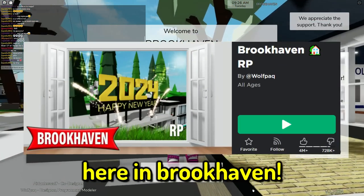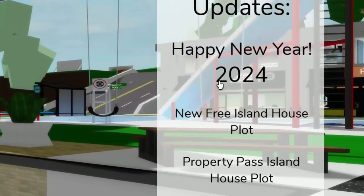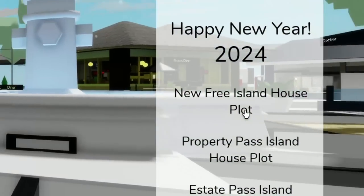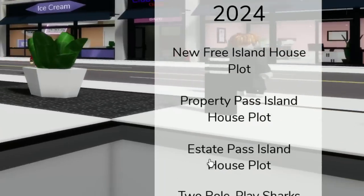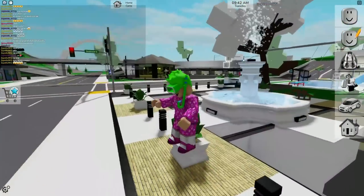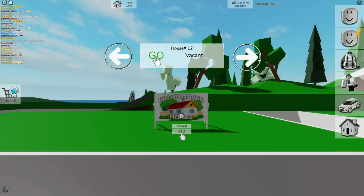We got a brand new update here in Brookhaven and it says Happy New Year 2024! We got a new free island house plot, a property pass island house plot, an estate pass island house plot, two role play sharks - I think this is a massive update so let's go check it out.